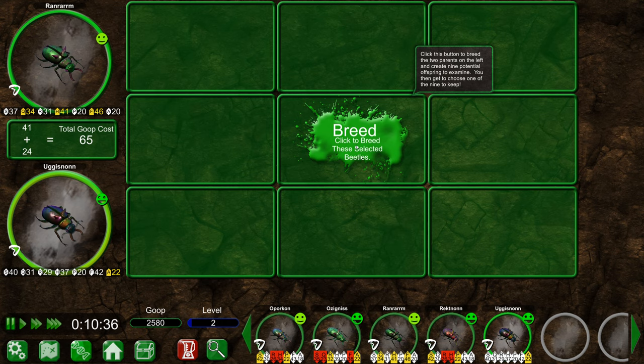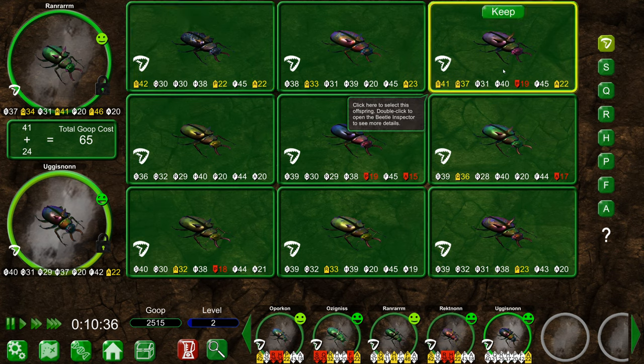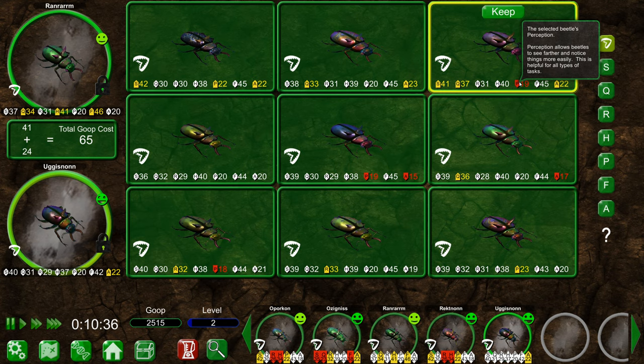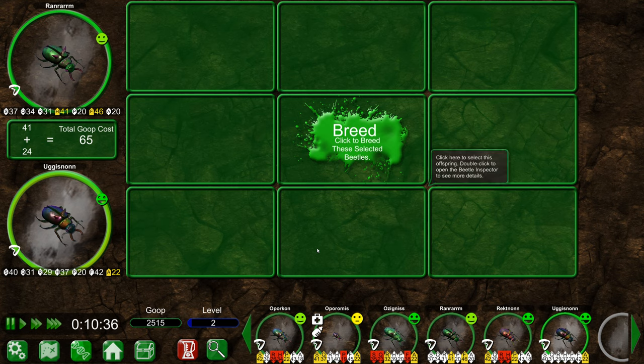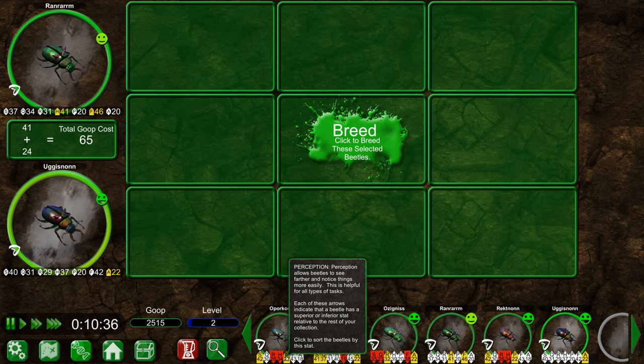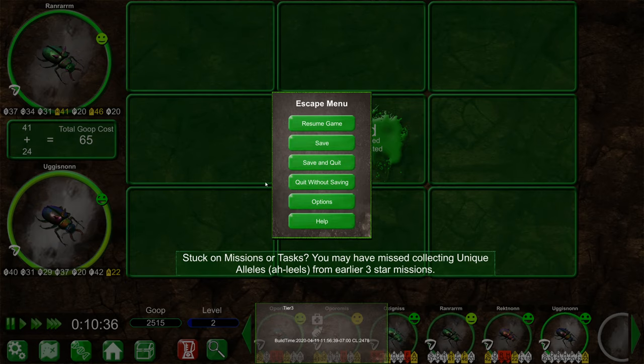A beetle that has alleles on the left and right of the center line filled out to the blue lines has the best possible values for that gene, at least until you find a new egg. So Rectnon's quickness - we have plenty of quickness that we can improve. Ferocity seems to be close to maximum. We're gonna take Ranrarm and breed him with Ogiznon to get some fast boys. Look at this - 37 quickness. We're losing out on some perception but not much, so we'll keep this guy. Oporomus - you're gonna be our explorer in the future.